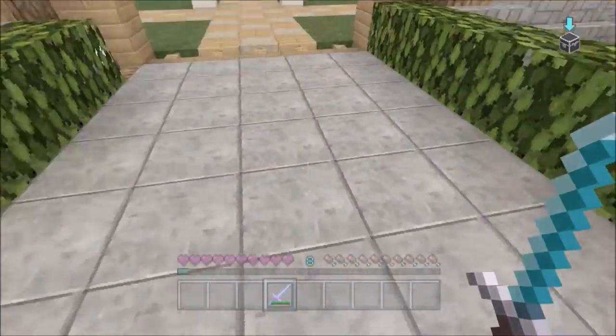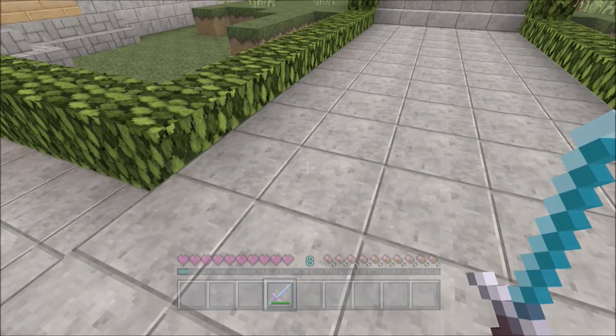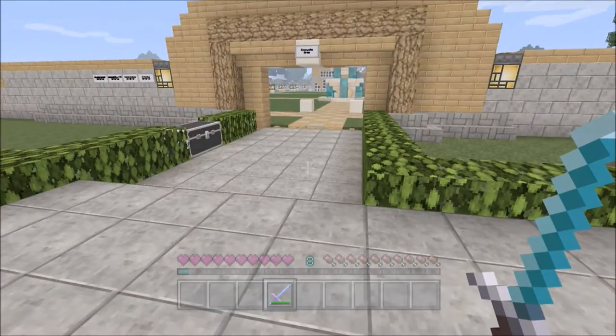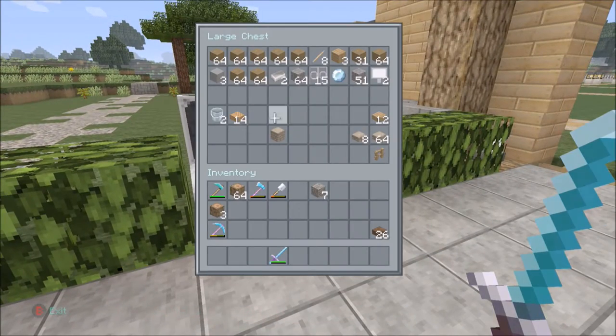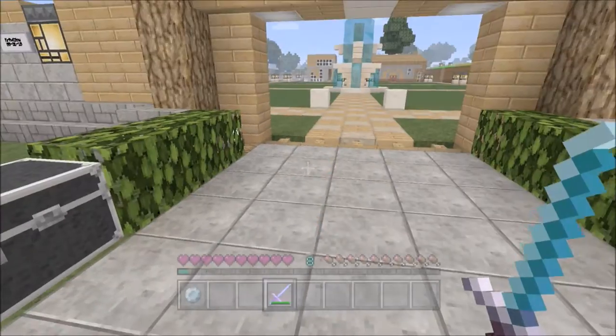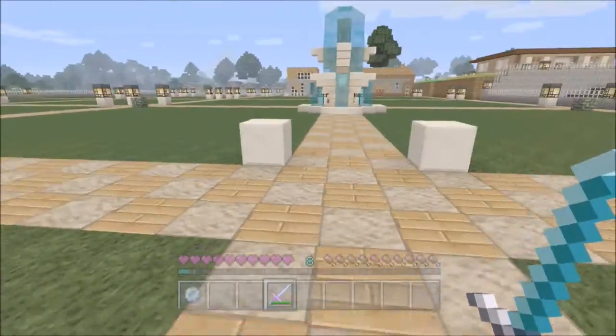It was a little bit of a pain because I did have cobblestone here — like, regular cobblestone. I wanted just regular stone slabs, so I had to rip all that up and put all this in. I'm probably going to keep this for a little bit until I get a community storage area put in over here somewhere, probably along the front here.